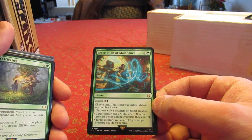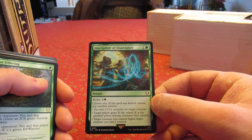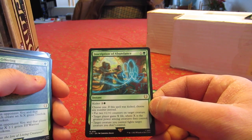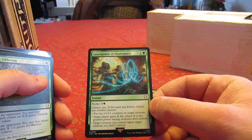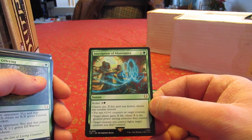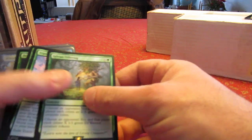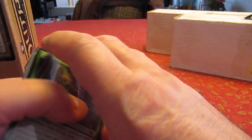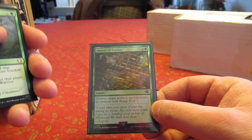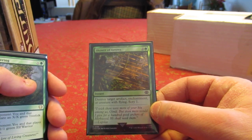Inscription of Abundance costs five. You're not going to want to cast it without paying the kicker unless it's an emergency. For five mana you put two plus-one plus-one counters on a creature, gain X life, or have a creature fight another creature. It's pretty good in the deck, but the thing is there are a lot of pretty good cards here, and one thing the deck doesn't have a lot of is artifact and enchantment destruction — it's only got Reclamation Sage and Beast Within.